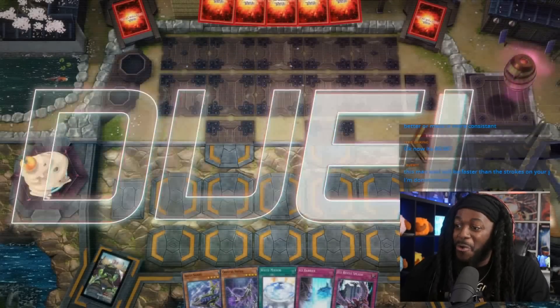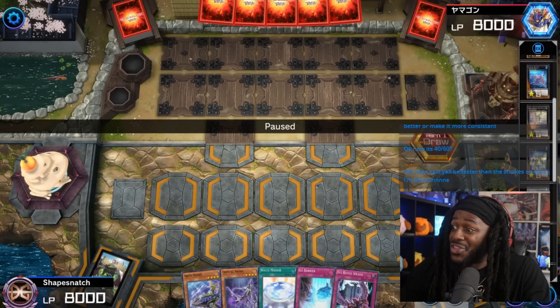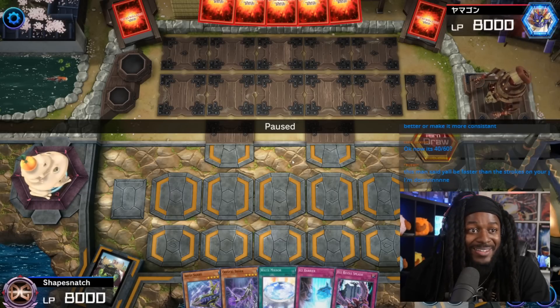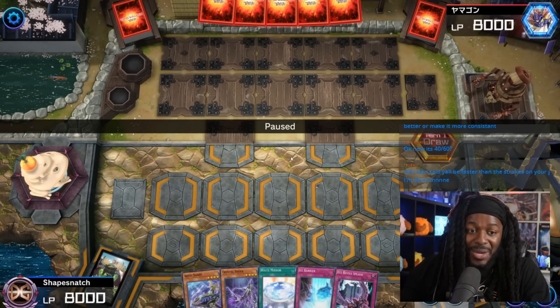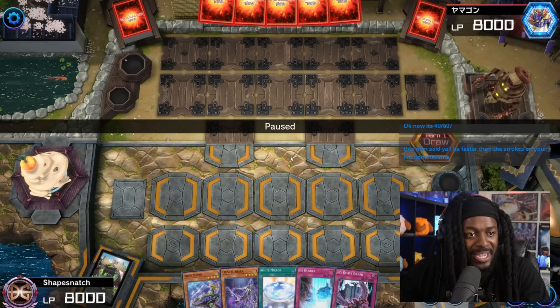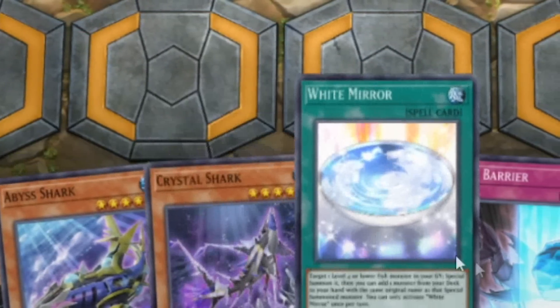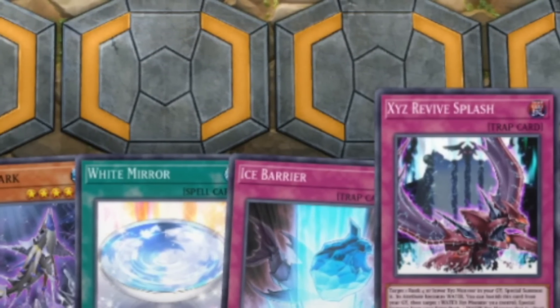We got so many — we're gonna be seeing Sharks guys. Sharks with no Totally Awesome. So this is post the forbidden list. It is going to be crazy. I can't wait to show you how powerful this deck is without Totally Awesome. We'll see, because it's diamond-rated. In this particular turn, the player draws Biss Shark, Crystal Shark, White Mirror, Ice Barrier, and XYZ Exceed Revive Splash.